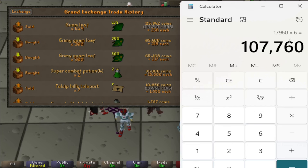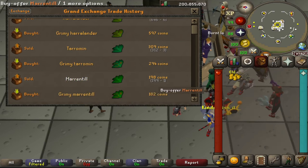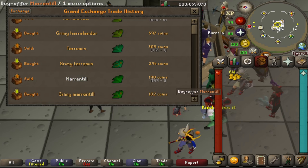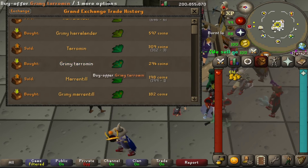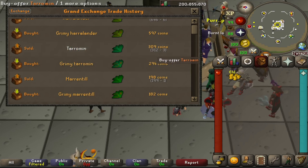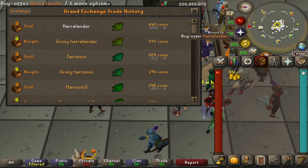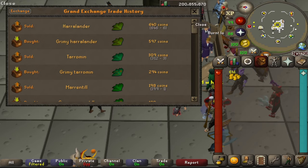I checked the profit and loss by buying each of the low-level herbs, starting with Guam and going all the way to Harlandars, cleaning them and seeing what the profit margins were. At the time of making this video, Harlandars were the best profit margin at 43 GP each. I suggest you just buy one of each, clean them, and see which one is giving you the most profit.